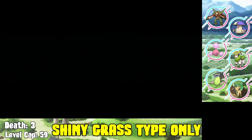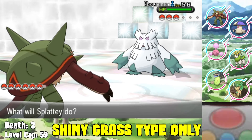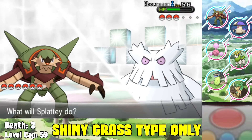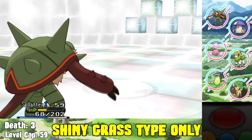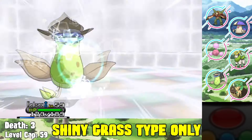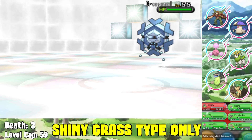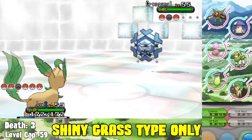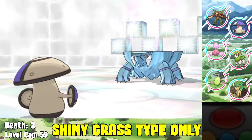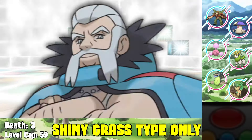Next is Wulfric, the ice type gym leader - the final gym. I start with Chesnaught, using Power-Up Punch into the Abomasnow - take an Ice Beam but the boosted Power-Up Punch knocks it out on the second hit. His Cryogonal comes out and I switch to Victreebel which takes an Ice Beam but can't take another - Victreebel goes down, that's death four. I switch to Leafeon and Leaf Blade one-shots the Cryogonal. He brings out Avalugg and Moonguss two-shot it with Giga Drain without taking damage. We lose Victreebel but beat Wulfric.